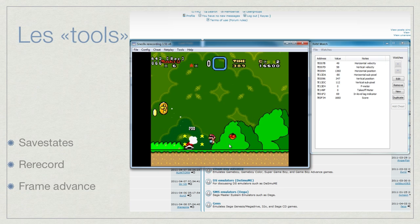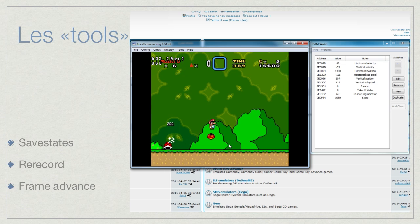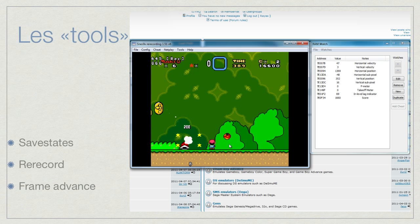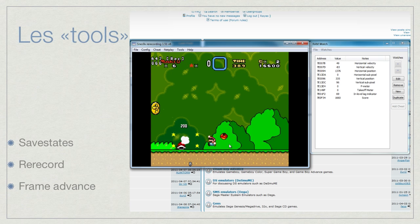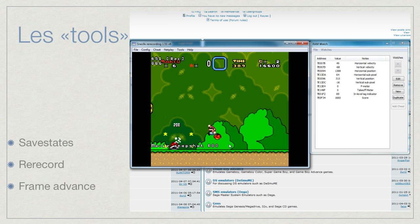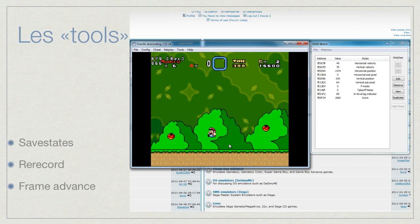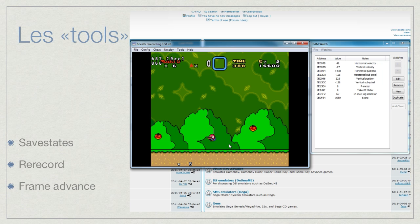Then the frame advance — that's really important too. It allows you to slow down the game, and it can slow it so much that you just press one key to go to the next frame. This is really important if you want to be precise. Even with save states and re-records, if the game is running at its normal speed — 60 frames per second in America and Japan, or 50 fps in Europe — you still need to slow it down. That's what frame advance does.